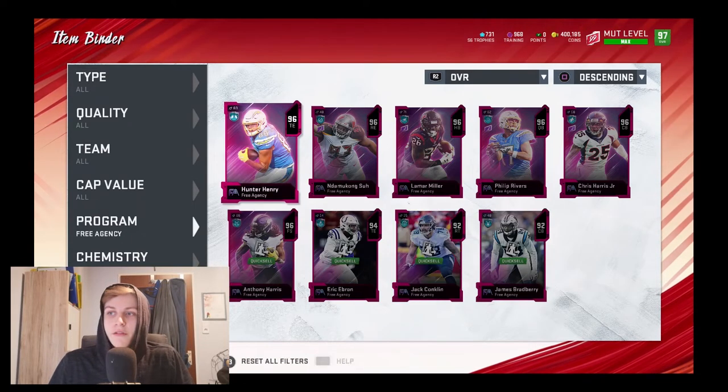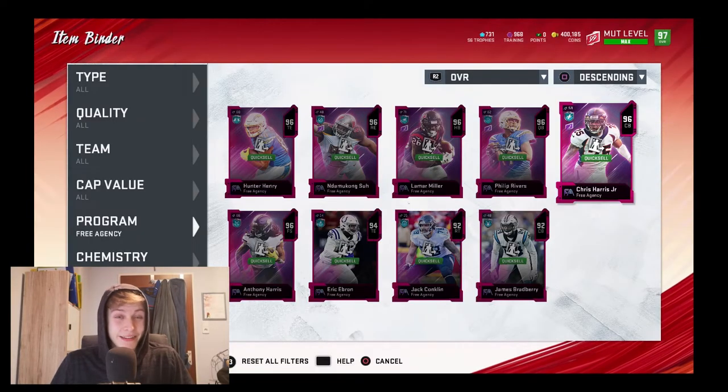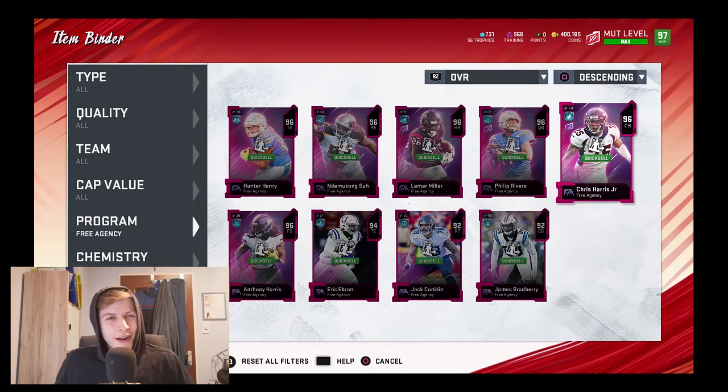If I quick sell all of them, then I'm at about two hundred and fifty thousand training. That is actually the key to this, so I'm going to break down the coin making method first.